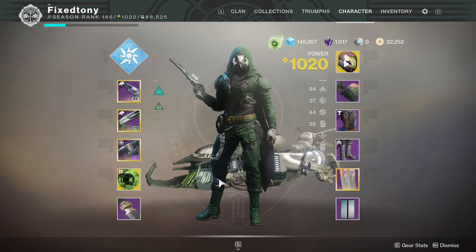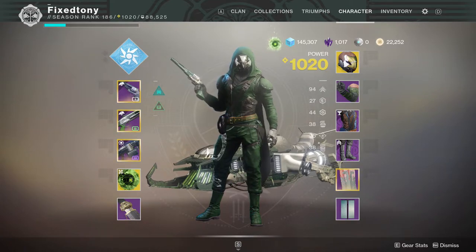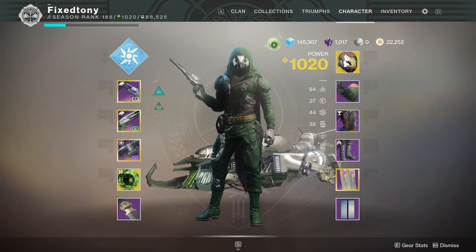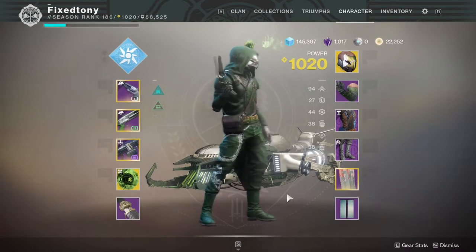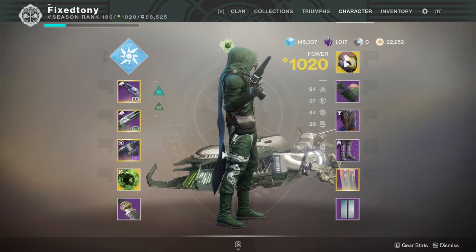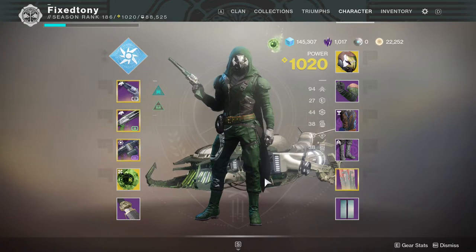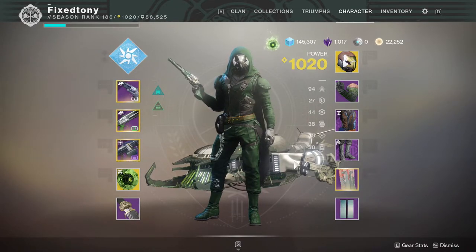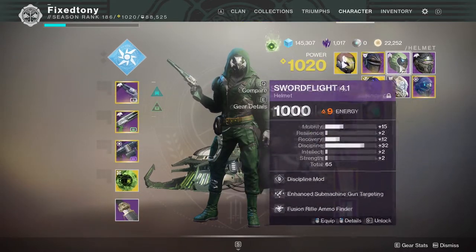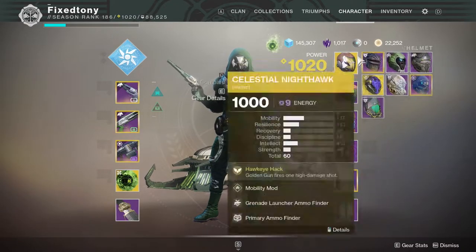My Hunter is obviously one of my favorite characters — he's literally my oldest character. I made him in Destiny 1 and never erased him. I brought him over to Destiny 2 on PS4 and then switched to PC. I love how he looks — he looks like a Hunter. I wish the pants didn't have this silver, but overall this is my favorite way to roll out. Everything here is all void, and I have a void helmet as well if I need it.